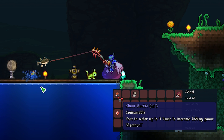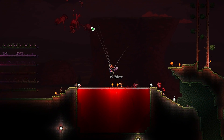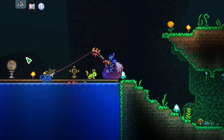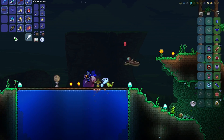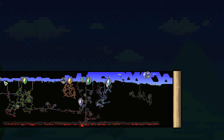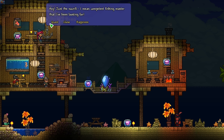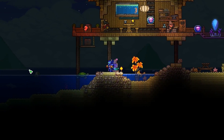Next I have to discuss Chum Buckets, which are a consumable item that gets tossed in the water and drops from any enemy fished up during a Blood Moon. A Chum Bucket will last for 10 reels of the line — after you've fished up 10 different items it will disappear. The effect of the Chum Bucket is that it increases fishing power depending on how many are in the water: one bucket increases fishing power by 2%, a second by 4%, and a third by 7%. Any more buckets thrown in after that will not increase your fishing power.